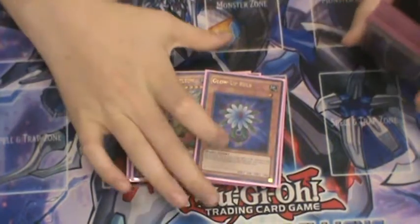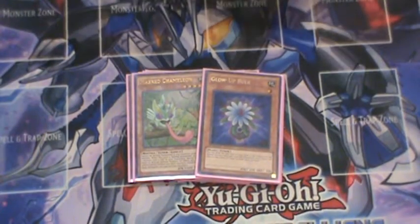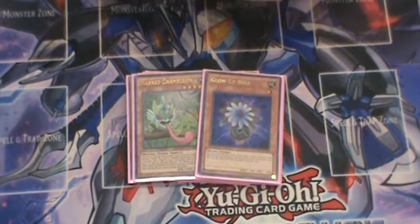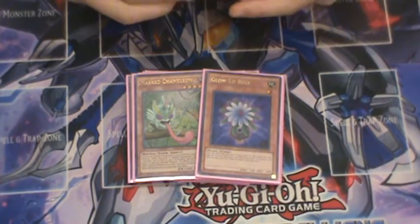The Glowbulb is for the Naturia Beast. Nobody really plays it, but people get shocked when you make a Naturia Beast first turn and they cannot do anything. The salt gets real with that card.